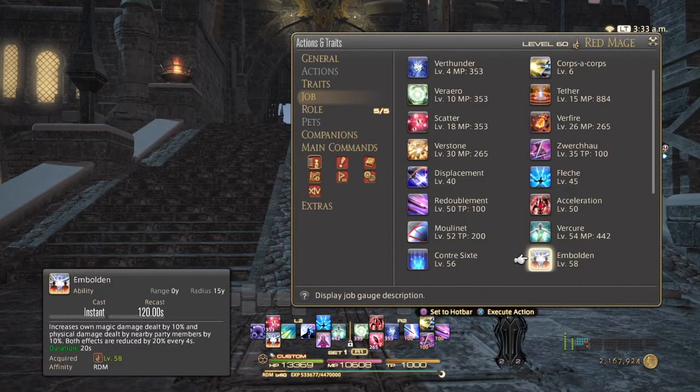At level 58, you get Embolden. This 2 minute cooldown is very nice. It has a 15 yalm radius around you. Upon activation, it will increase your magic damage dealt by 10% and the physical damage dealt of all party members within range by 10% as well. Both of these effects are reduced by 20% every 4 seconds, meaning it goes from 10% damage up to 8%, then 6, then 4, then 2, then it's gone.